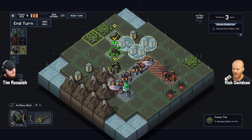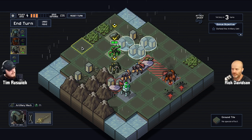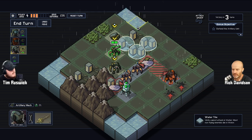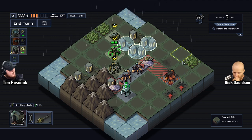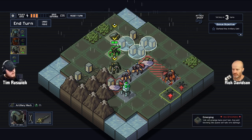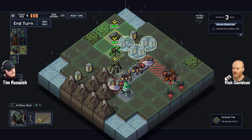Down here in the bottom right corner, as I hover over a tile, it tells me specifically what that tile does. So units cannot attack in water, most non-flying enemies die in water. When I hover over the forest it says 'if damaged, lights on fire.' So the game is great at communicating tile properties contextually.